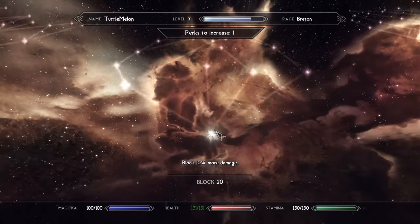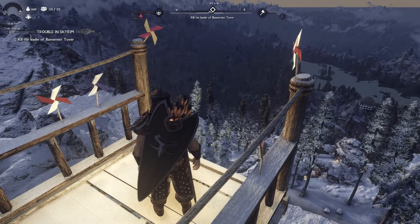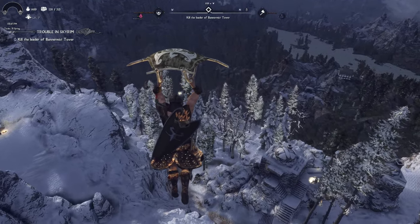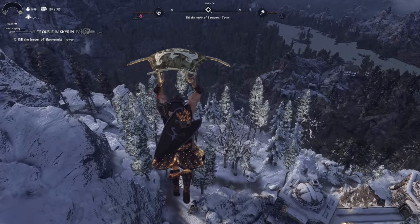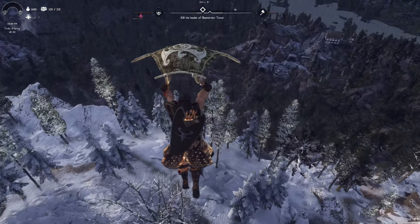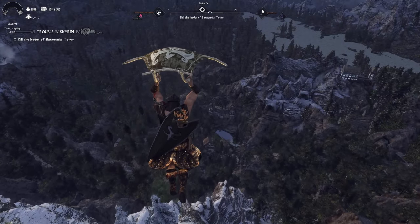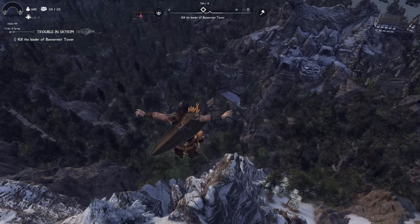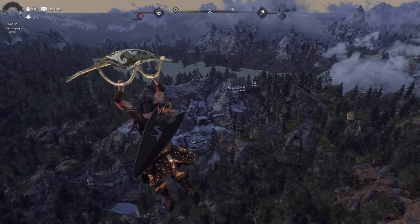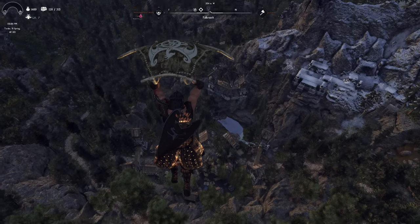We also have a skill point that I haven't spent. I think we'll go for block right now because we're using that a good bit. We've got to kill the leader of the tower. So we jump off and try to fly all the way over there. I really like this for just getting around. I'm a little sorry to see Lucian get left behind up there, but he can take care of himself. The flight platform for any part of this side of the map is going to be great for getting around.